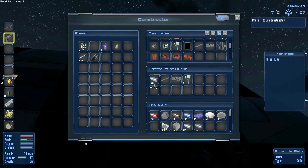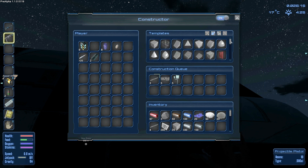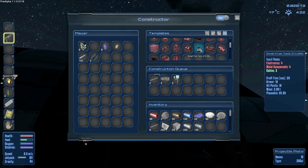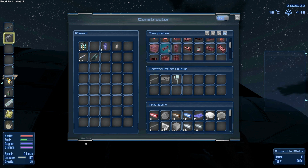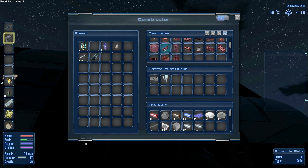At the crafting station, it's still making iron ingots. It's going to be done with iron ingots in a second because there's no more iron ore. I've set up a bunch of cables, metal components, and electronics to craft, because the next item we're going to be making is going to be a fuel tank.